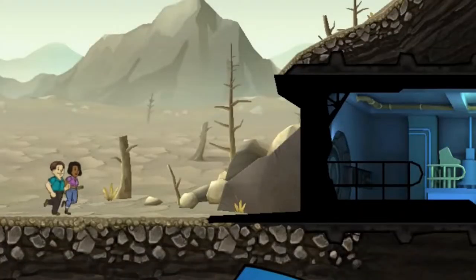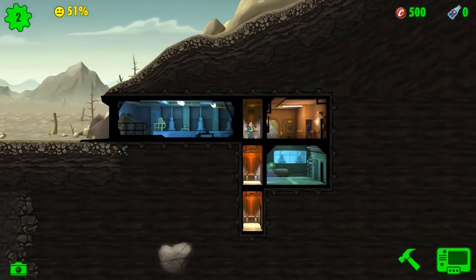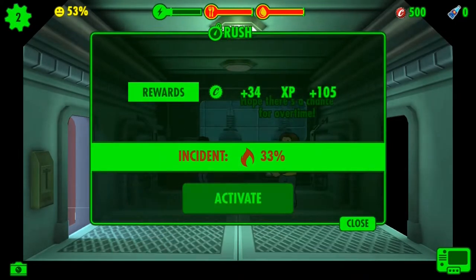Look, new dwellers! This is the SPECIAL stat system: Strength, Perception, Endurance, Charisma, Intelligence, Agility, and Luck. I can rush this — activate!